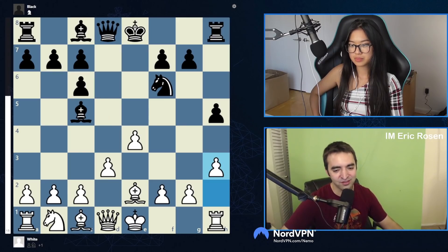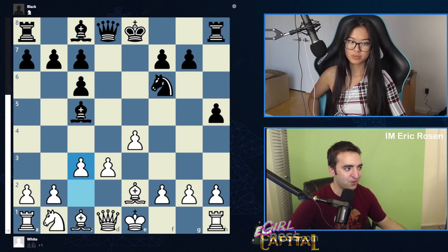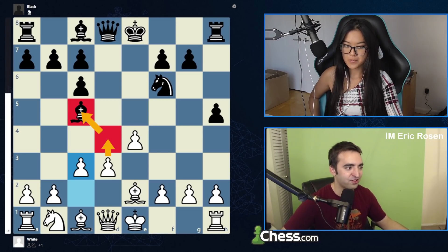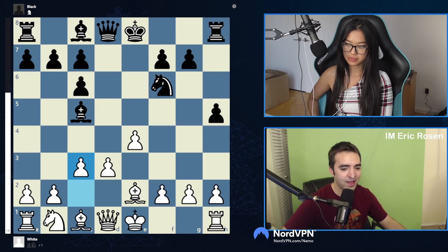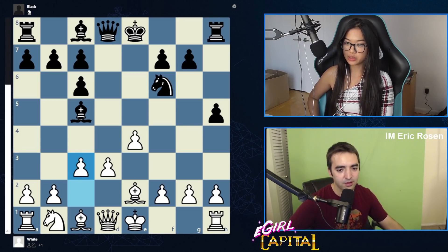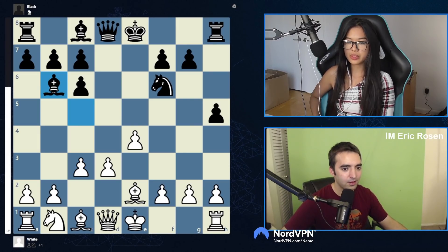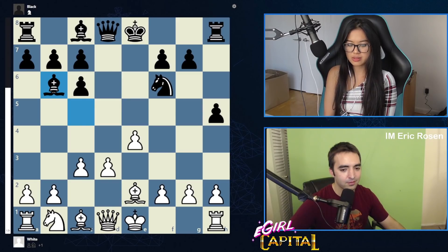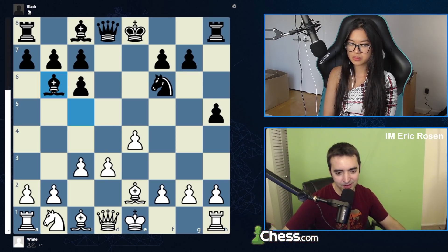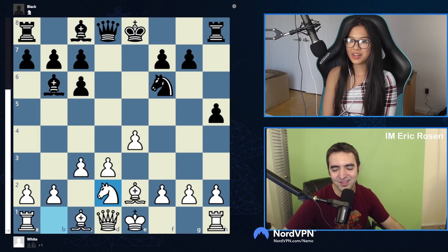Instead of h3, you can play c3 preparing d4 — this is what Neroditsky shows in his video. d4 allows you to expand with tempo in the center and there aren't too many great ways for Black to deal with the threat. The main move is knight g4, which is the one we should focus on. There's also bishop b6, which I used to play myself — it's to prevent d4 from being a direct threat, more prophylactic. But that doesn't look too difficult to deal with — just develop with knight d2.